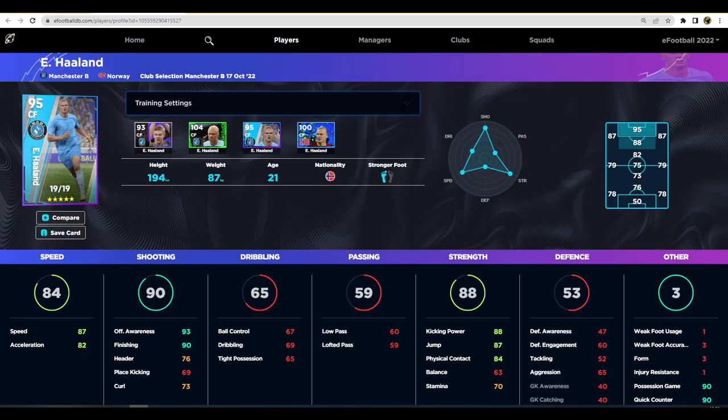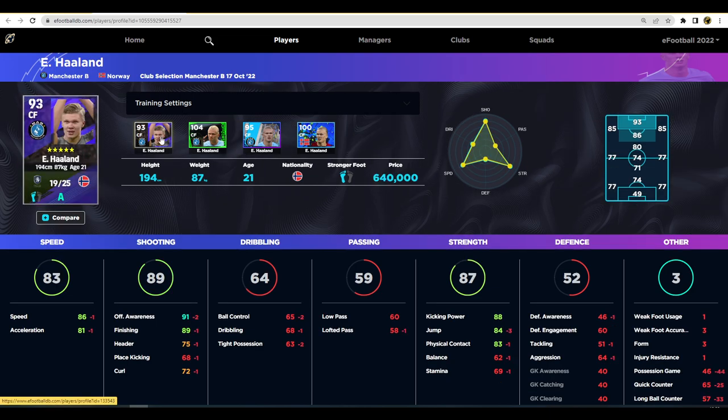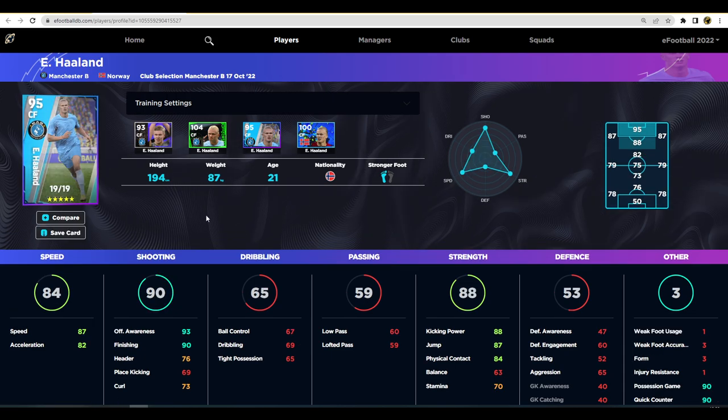The two big ones now are Haaland and De Bruyne. Haaland is a very interesting one — you either love or hate him, probably like in real life. I actually love using him and play really well with him. He is on A form so he will be in everyone's team. Anyone in division one through four will have Haaland on their team or on the bench because he has super sub, which is incredible — he is the most valuable super sub by a mile. His standard version is 640,000 GP.